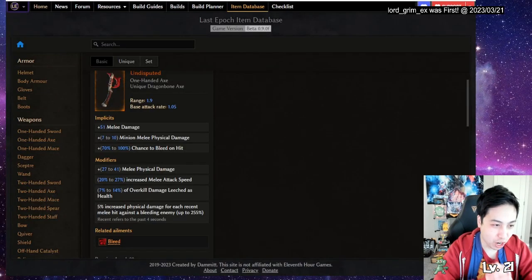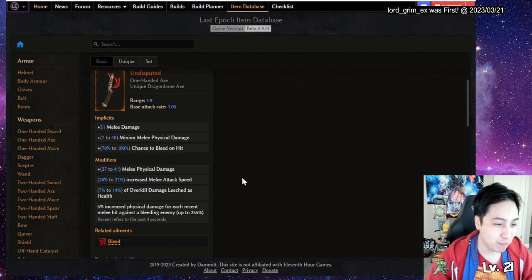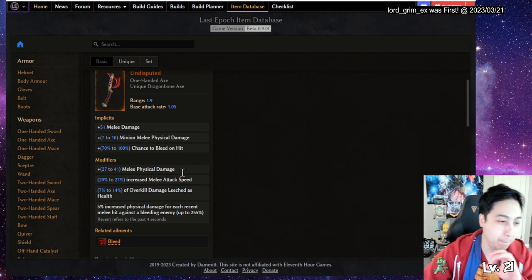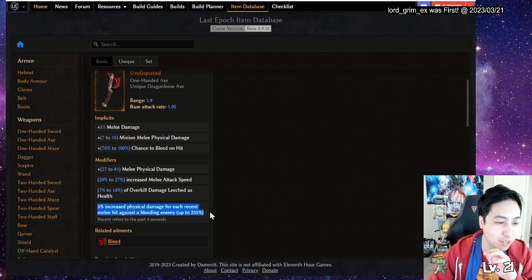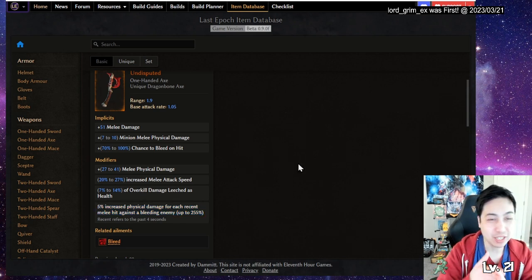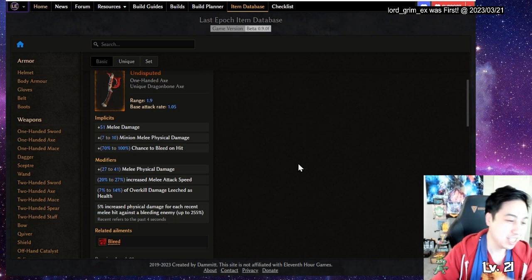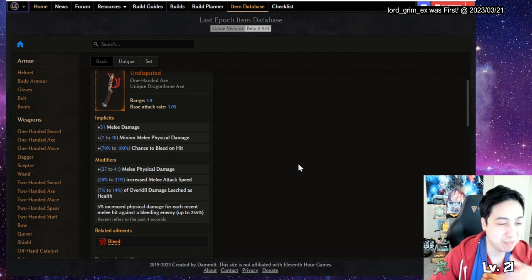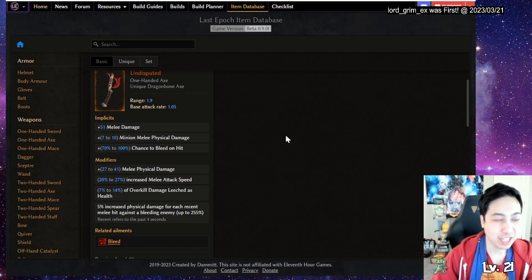Let's go over the gear I'm targeting. I want this weapon to go in synergy with the Taste of Blood - it gives more damage, more melee attack speed, and extra leech. The important part is the 5% more physical damage for each recent hit against a bleeding enemy. I'll be bleeding a lot - swipe does bleed, war cry is going to do bleed, so the enemy is bleeding all the time. That's the weapon I want to pair with the other one.